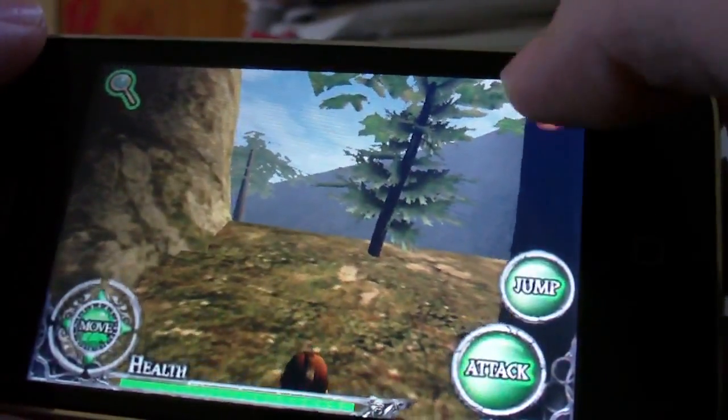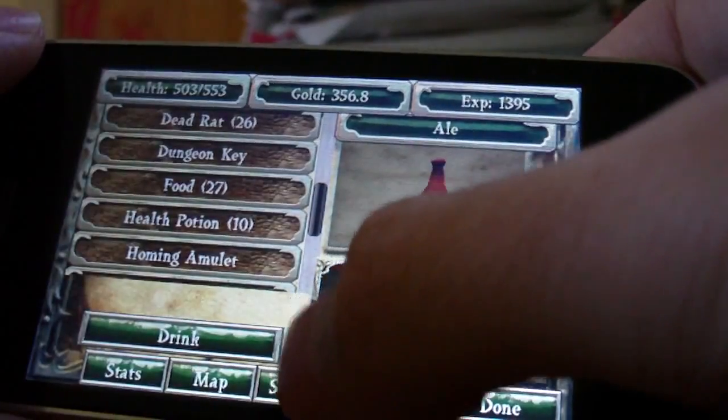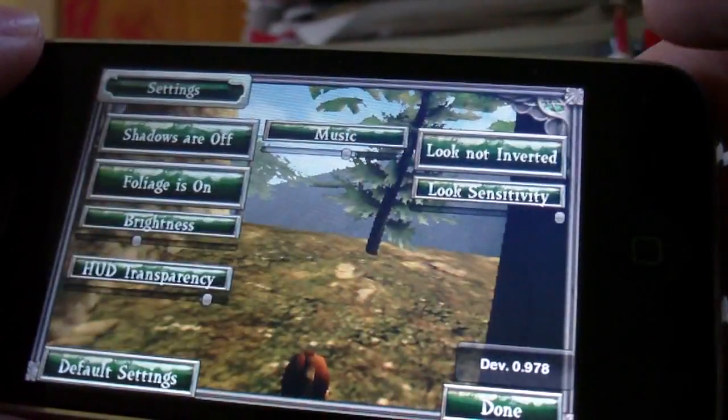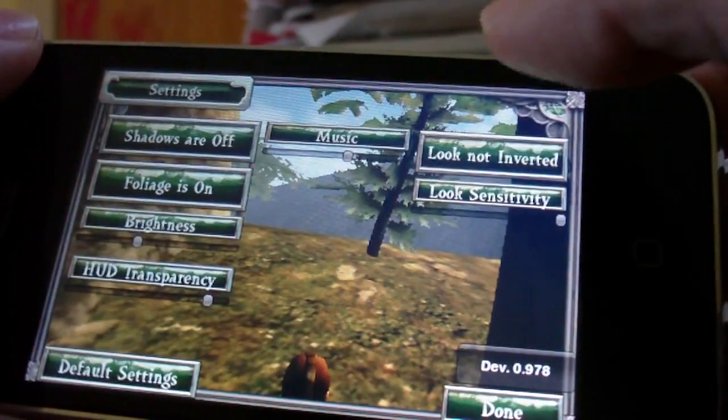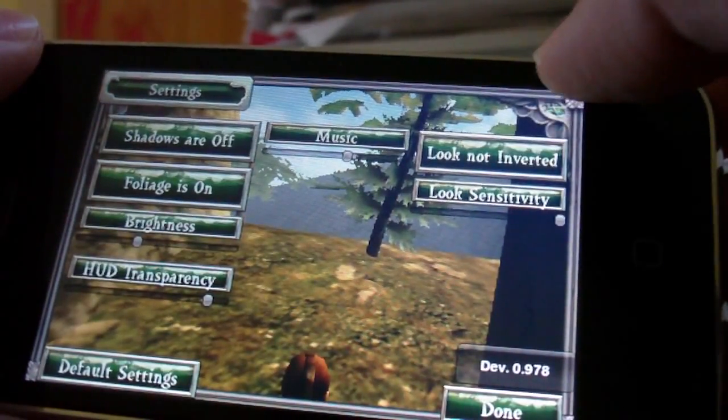If I go into my backpack and my settings, there's a setting that will allow me to invert the look for people that don't like to look up and down in the reverse way.